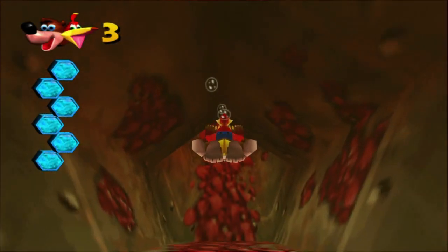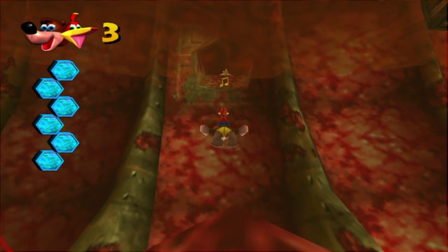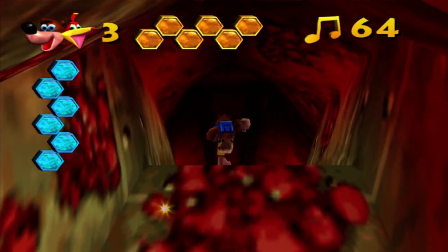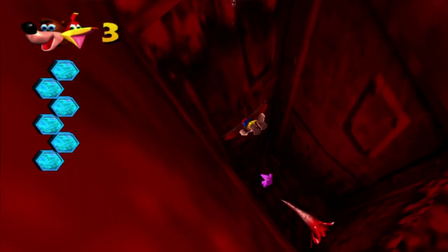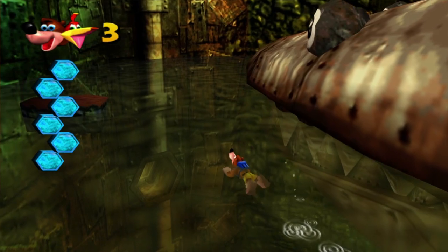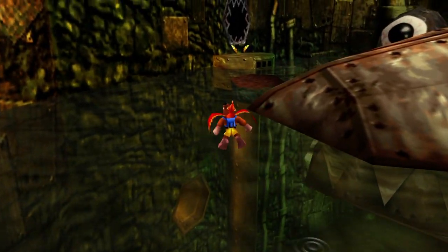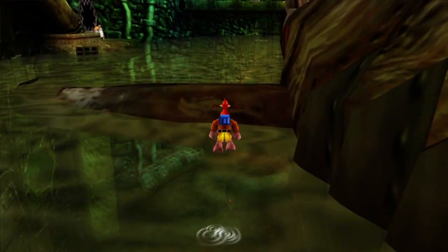I just wanted to grab those notes. Let's go back into the central room because there's another direction for us to go. I think that's all there is in this central area, but we can come back and check if we need to. I'm mostly concerned with these notes. I think there's some other stuff down here as well. Oh, I think right down here should be a Jinjo — and indeed, we got the magenta Jinjo! There's two more of those to find.